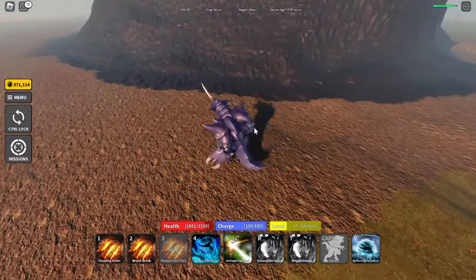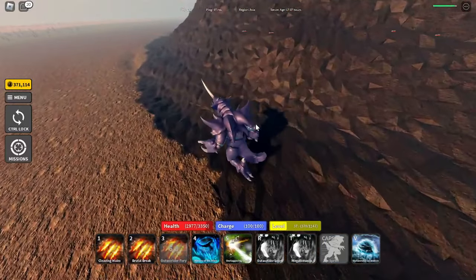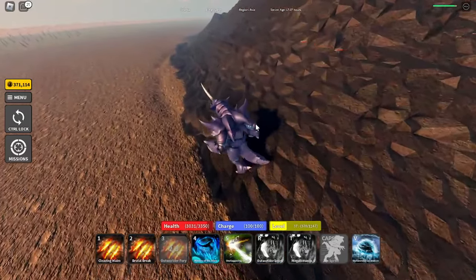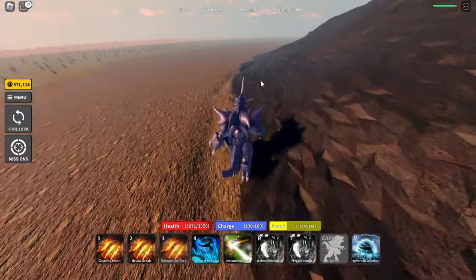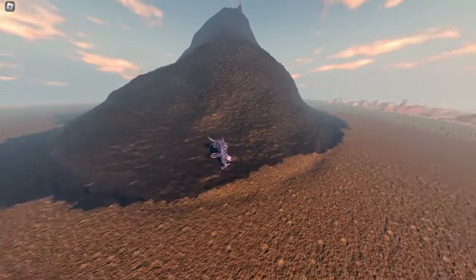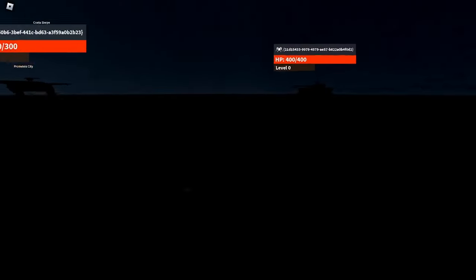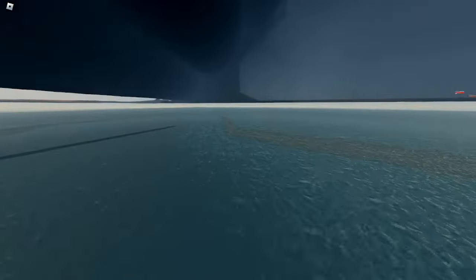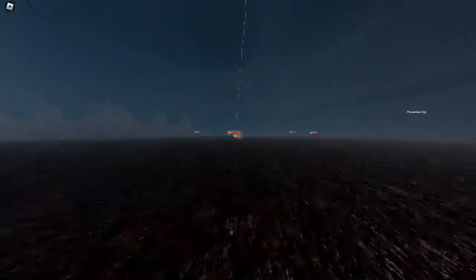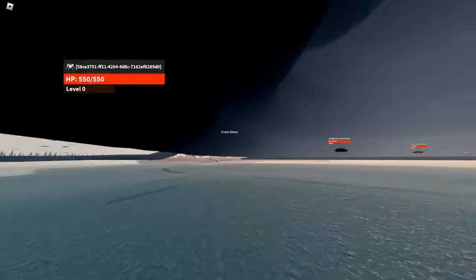I'm just gonna use my free cam to see what it looks like inside the volcano. I think the tanks got bugged — I hope they fix it because I can't kill them, but they are still attacking someone. As you can see and hear, the tanks are attacking using their machine guns. There's someone up there and I was trying to go there.